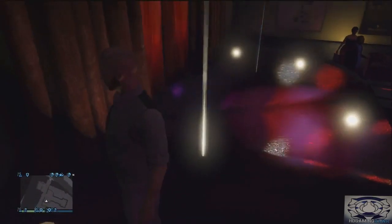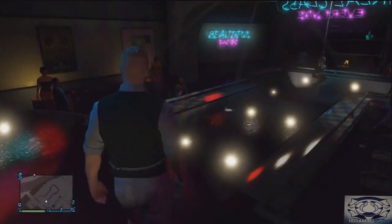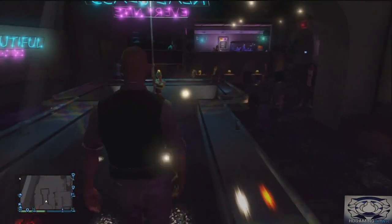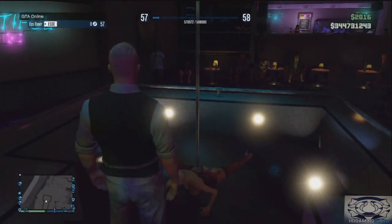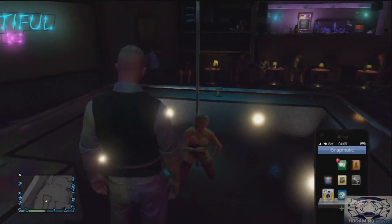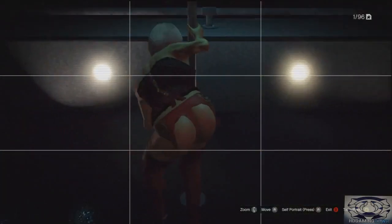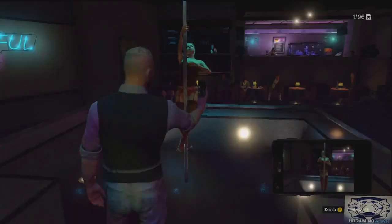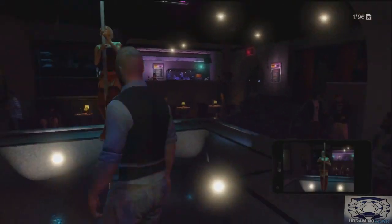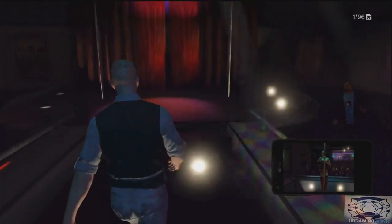Once you get in here you should spawn in the back room or on the stage. As you can see I'm on the stage, and you can't normally get on the stage. When you're on here it's quite good — you can get a very good view of the dancers. You can even take a snapshot picture. That's you on the stage.